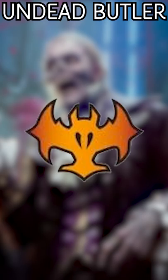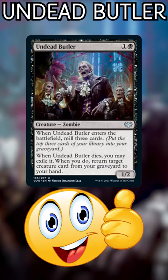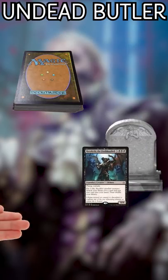A lot of channels are reviewing Crimson Vow for commander, but nobody is talking about Undead Butler. This is seriously one of the best commander cards in the entire set. It combines two key components that every graveyard-centric deck is looking for: self-mill and recursion.